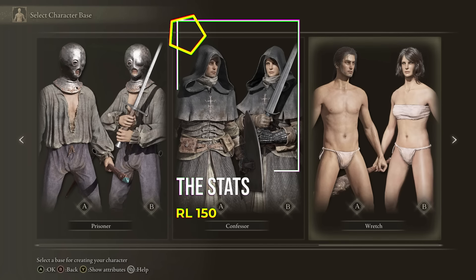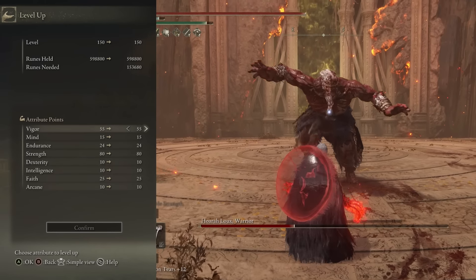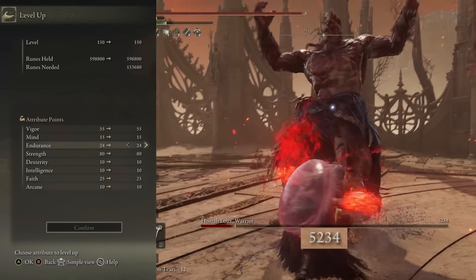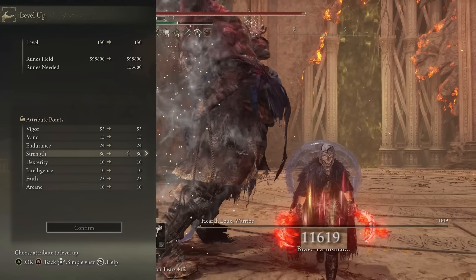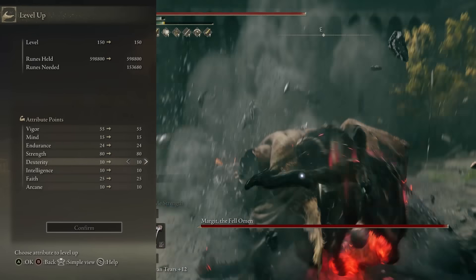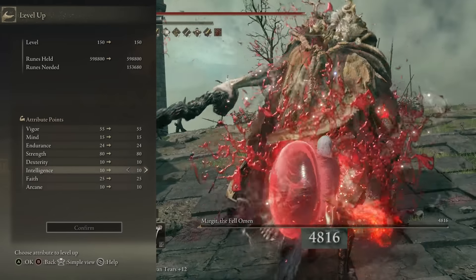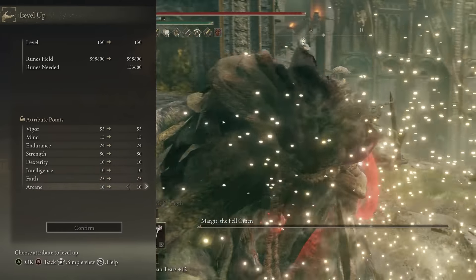Let's have a look at the stats. I started with the wretch class and I have capped the rune level to 150. We have vigor at 55, mind at 15, endurance at 24, strength at a whopping 80, dexterity at 10 — we use Millicent's prosthesis to make this 15 — intelligence we don't touch, faith at 25, and arcane we don't touch.